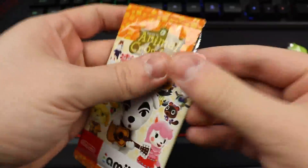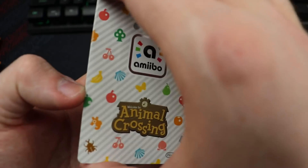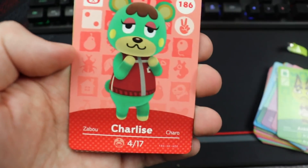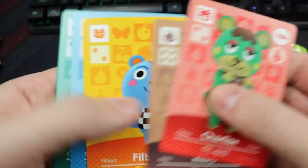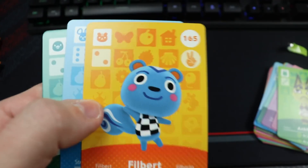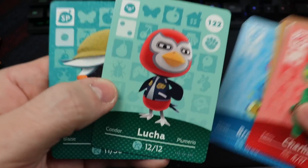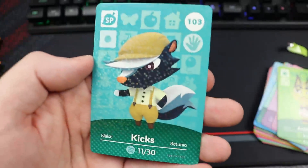Next pack — pretty solid so far. I'm interested to see who your favorite is; I feel like we're gonna get a lot of Ankas, maybe some Peanuts, definitely not Charlize. We got Charlize here! Kitty — another cat I didn't have, pretty cool. Filbert — love Filbert. We got Broccolo, Lucha — underrated — and then Kicks. Support small business, we love Kicks!